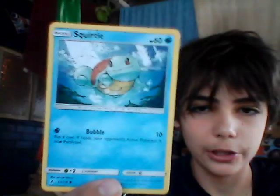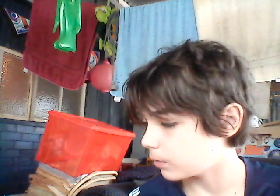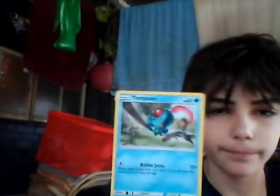We have a chibi art Squirtle — pretty cute though I must admit. It has Bubble for 10 damage, and it essentially synergizes well with Water type moves. We then have Tentacool with Bubble Jutsu — if you play Jamie from your hand during this turn, this attack does 50 more damage, so already 10 damage becomes 60 with a card I've never seen used.